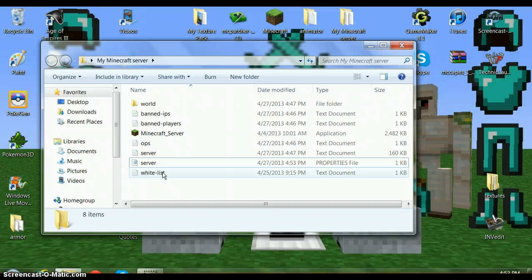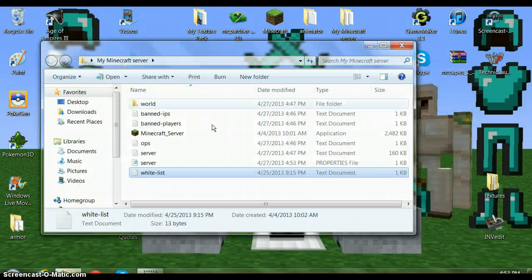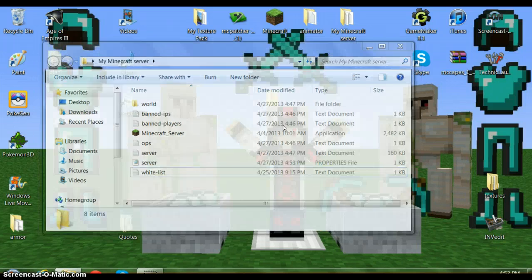Now if your server is on whitelist, you can type in the names of the people you want. You should be able to join and everyone should be able to join. Just a couple of reminders: if your friends want to join, give them the IP Chicken address — not the 10-dot address, not your IPv4. Give them the IP Chicken one. I'll leave some steps in the description in case you get lost. I hope you learned a lot from this video — this is Daedric Knightslayer signing out. See you later guys, thanks so much.